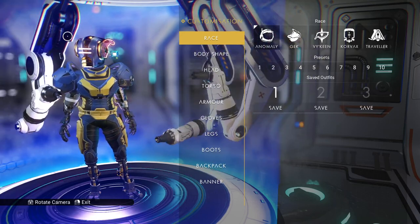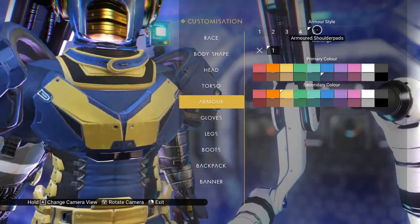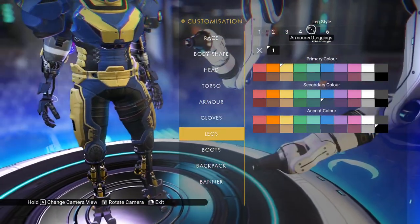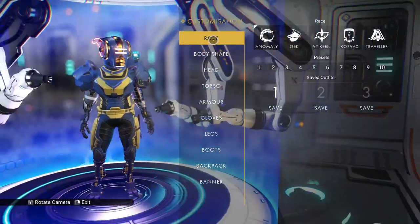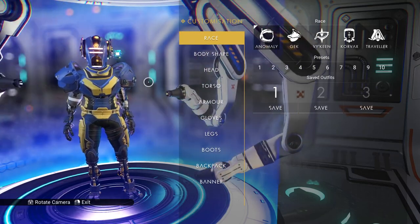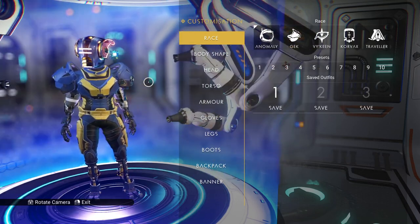You might think you should get some armor — especially from the quicksilver store. You can get things like this nice armor called the armored shoulder pads, very expensive at 3,000 quicksilver. Same thing with the gloves and the armored leggings. But honestly, it's all a facade. Those particular pieces I just like the way they look — that's the only reason I'm wearing them. They literally do nothing to protect your character from anything in the game whatsoever.